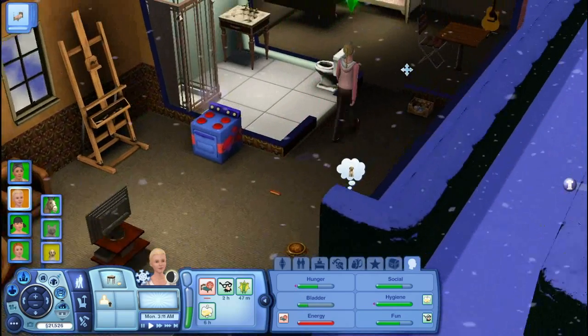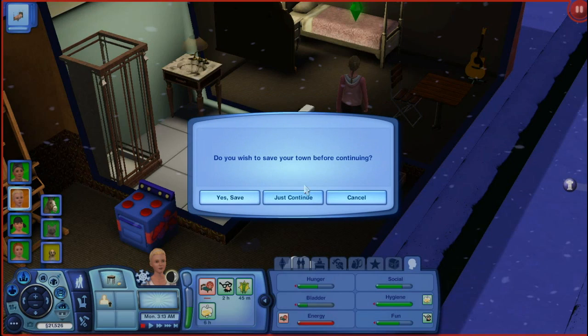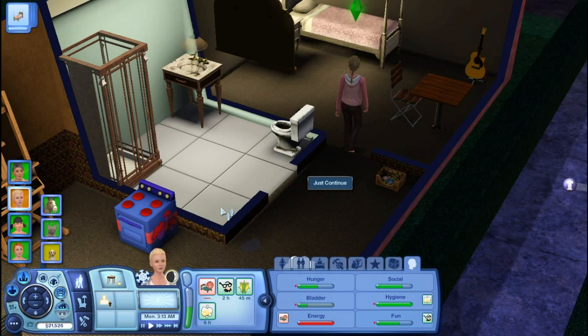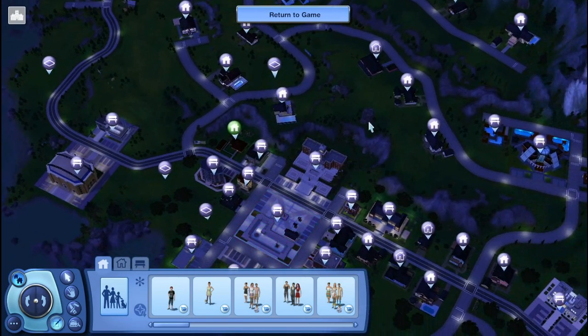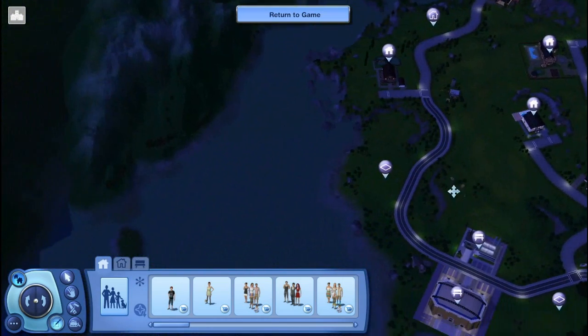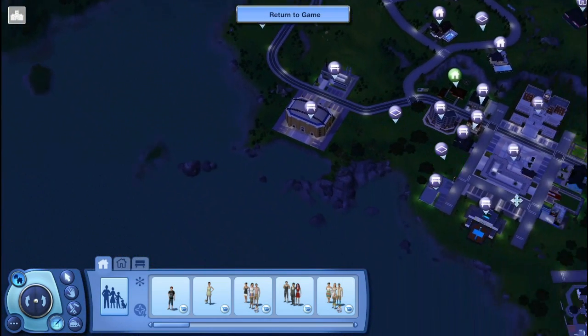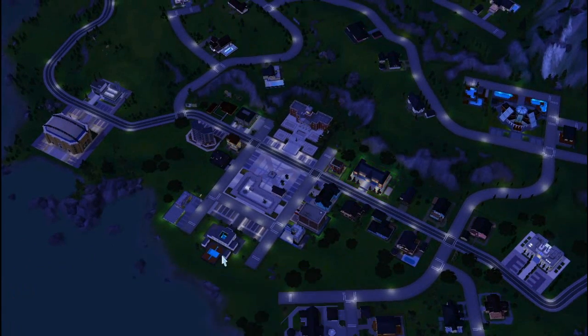It seems to be doing alright just now. We're actually just gonna go into edit town and continue. So this will be more like a Create-A-Sim. I was gonna do her off camera, but I felt like just doing it here instead. I'm trying to decide where we could actually move her into. Might have to build her a house, I don't know. But we're gonna create a sim.